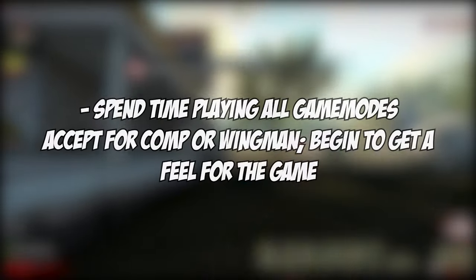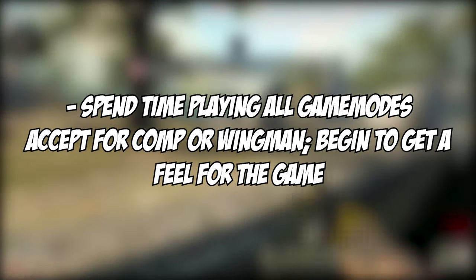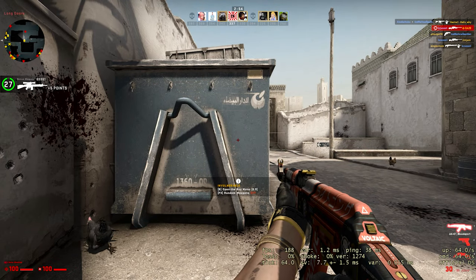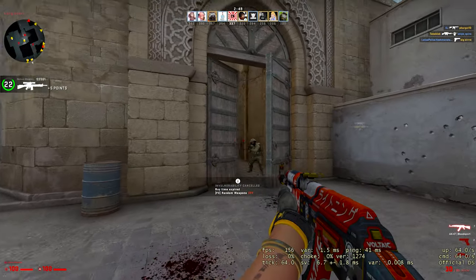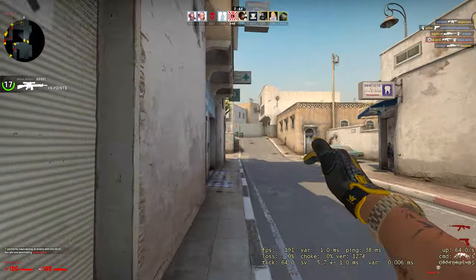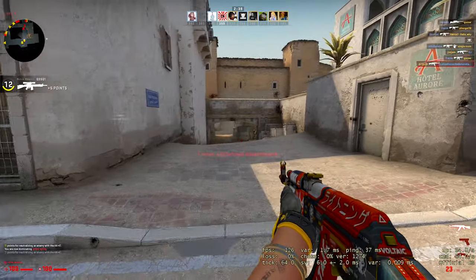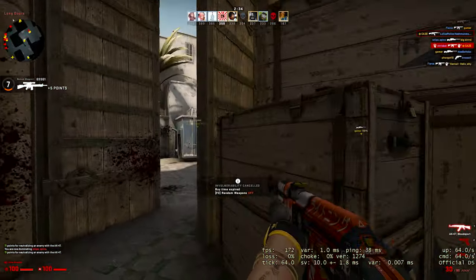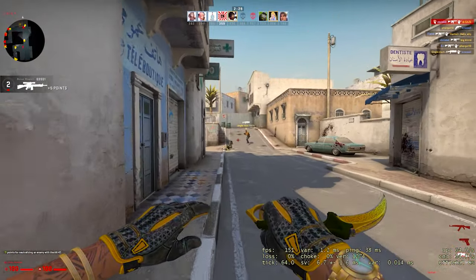Tip one: spend time playing casual, deathmatch, or other game modes in CS:GO. Learn how the game works, learn the mechanics, figure out how the weapons work, and just experiment. You want a good understanding of how CS:GO works before jumping into competitive. Playing casual or deathmatch will give you a solid understanding of how all the weapons work, how the game responds, and will also help you practice your aim and game sense.